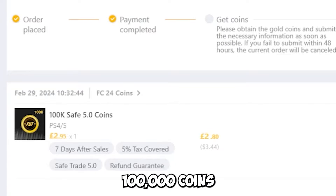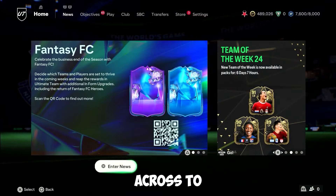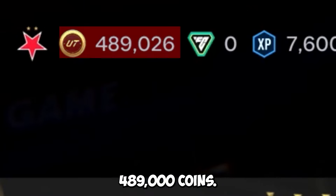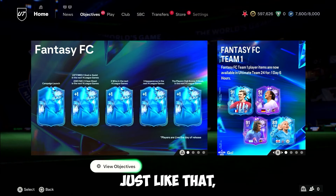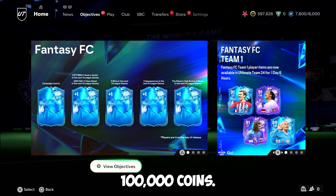Here is me making an order of 100,000 coins. As you can see, as we go across to the game, I've only got 489,000 coins. I also got a message from the customer service team and they told me exactly what I need to do to get my coins. And there we have it guys, just like that, in about 20 minutes I have received my 100,000 coins.